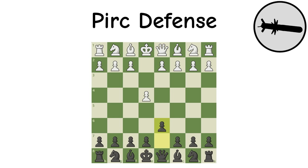Russian Defense (Petrov): The Russian Defense mirrors white's counterattack with a pawn and is considered an extremely reliable opening, but has received a reputation for being very drawish. Neither side can break through the center, giving both sides a decent game.